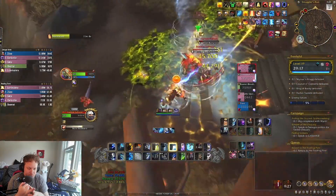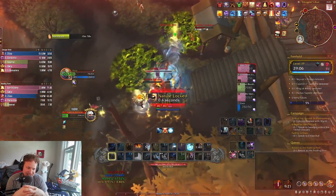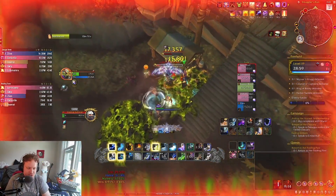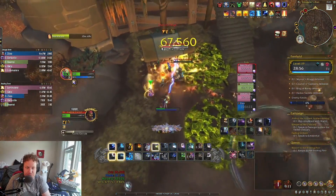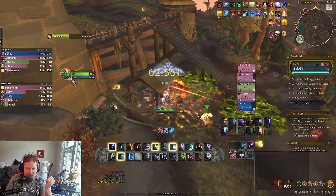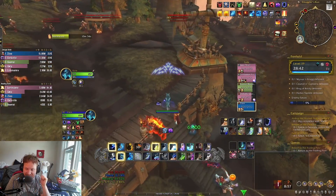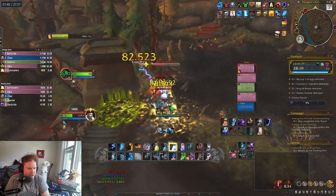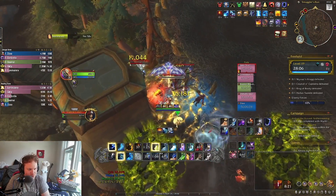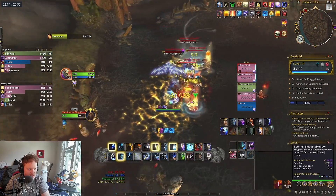The first boss fight is good too because it has multiple targets. Anytime you have bosses with multiple enemies, very good for this build because Crash Lightning gets the extra value — on two targets or more, Crash Lightning will give you more damage and help you splash. Freehold is a really good dungeon for this build in particular because multiple bosses have multiple enemies. The first two bosses both have multiple enemies. On every single pack we're basically doing 120k to 130k, and then when we get our cooldowns back we get to pop off and do a lot of damage.